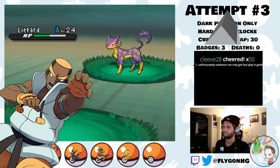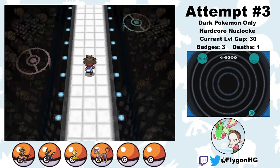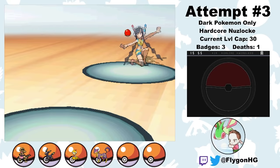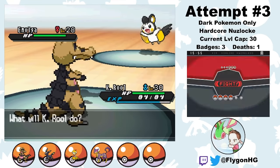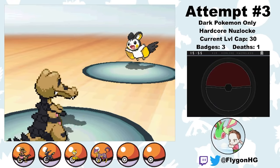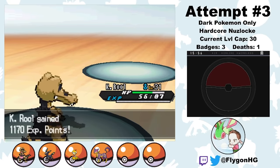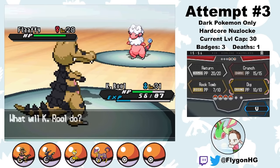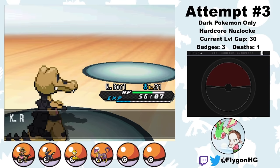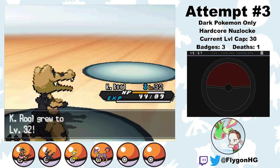Given that one of the Elite Four members, Marshal, uses Fighting-types, this is a really unideal death. But for now it's time for Elesa and her Electric-types, which aren't too much of an issue with K. Rool. Elesa leads with Emolga — it uses a few Quick Attacks as I retaliate with Rock Tombs. Even though Rock Tomb is super effective, Crunch would actually deal more damage thanks to STAB, but I don't want to make contact with Emolga in case Static activates. After a few turns, Emolga goes down. Flaaffy comes out, so I go for a Dig. Flaaffy also has Static but I'm holding a Cheri Berry in case it activates — which it doesn't. Elesa then sends out Zebstrika, but thanks to the Moxie boosts, a single Dig takes it out, winning us the fourth Gym Badge.